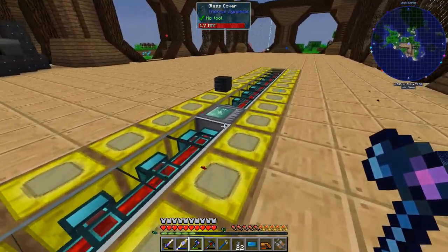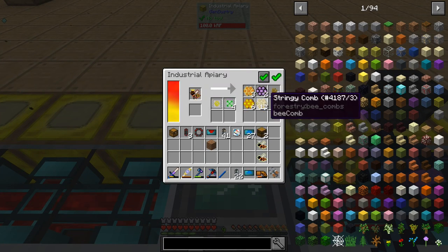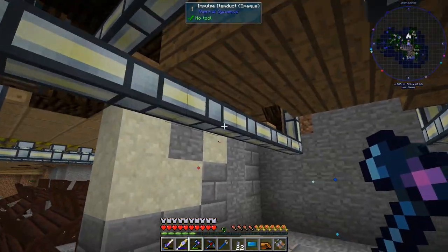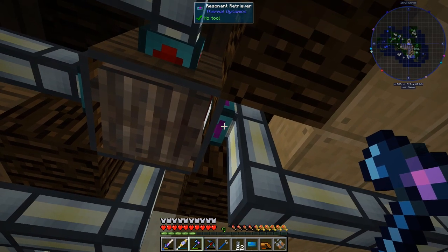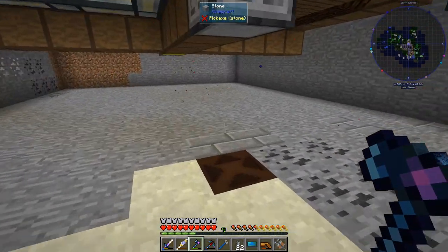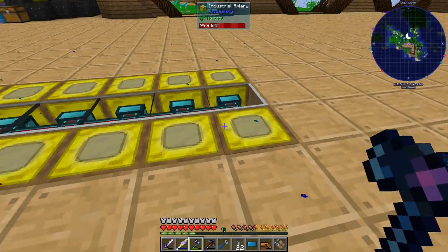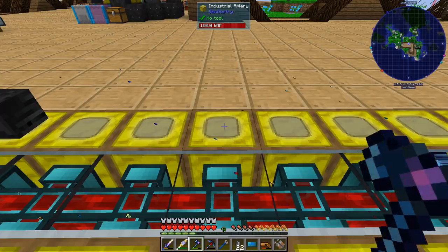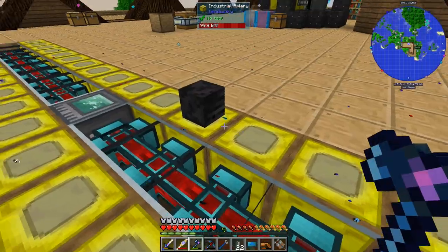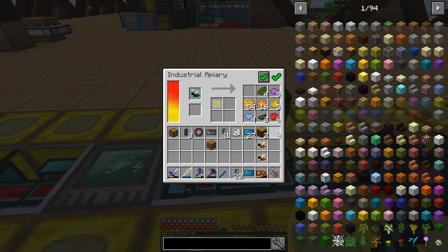Over here we've got the energy queen and on the other side the temporal one. For some reason there's a lot of loot. I was thinking of maybe changing it — instead of having one of these I was going to put servos all over the place because it would be faster to send the item over here instead of gathering them. I think it might back up at some point but I'll have to test this.